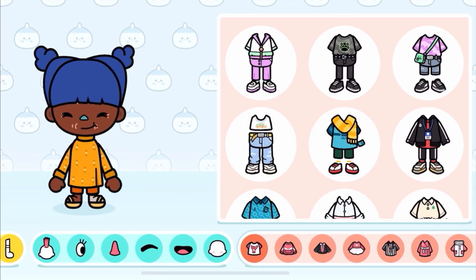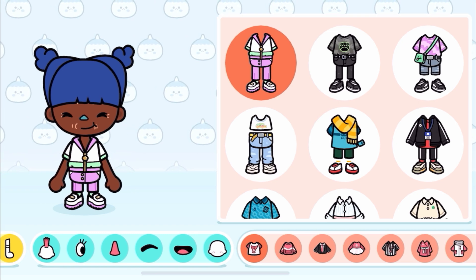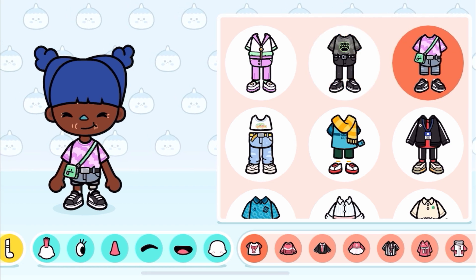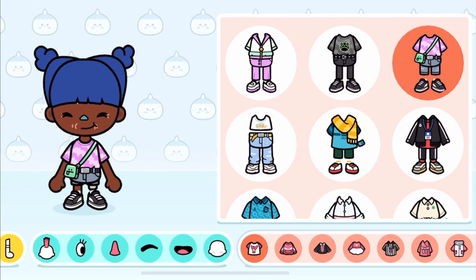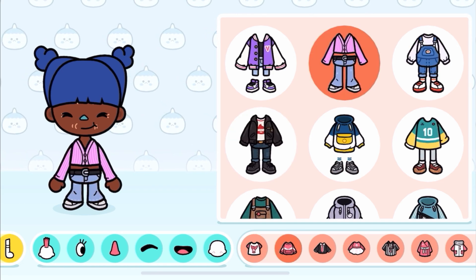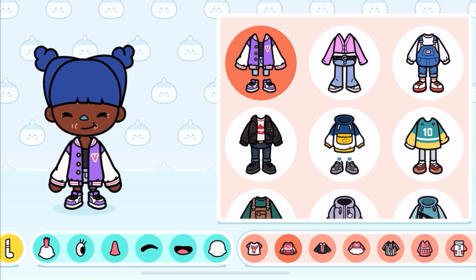Here we are in the character creator, let's go to the new clothes. These are so cute! We got this nice little outfit, we got this cool sort of grayish dark one. I love the little bag — it's got the little face on it, look how cute that is! I like these with the jeans, and I love this nice purple top with those clothes — these are super nice.